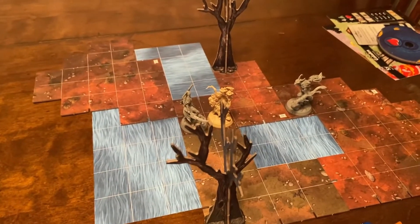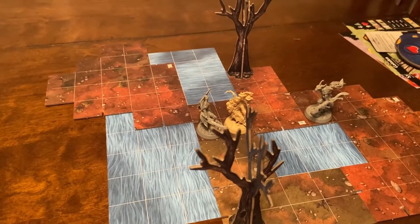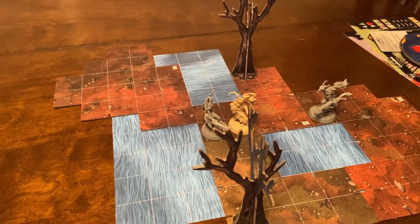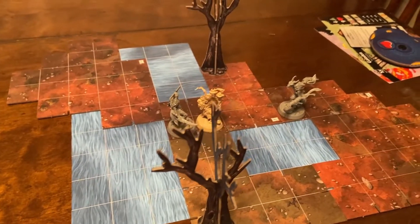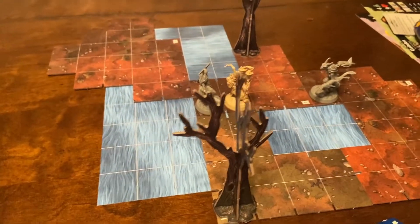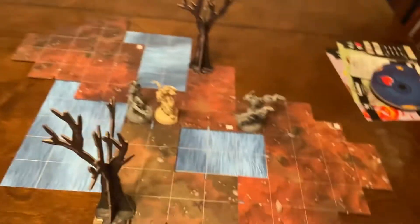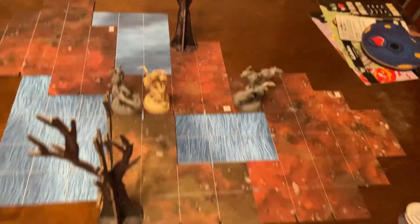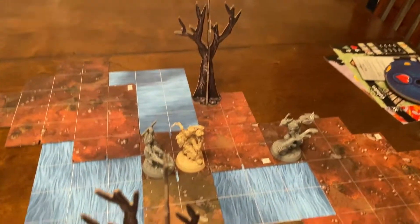All right, what's going on guys? Scouts with me, back here with more Descent: Legends of the Dark. We are in part two, continuing on. I did a little bit of change in the table - I'm on a different angle. Last time I was straight on, now I'm off to the side, but we're in the same position we were previously.